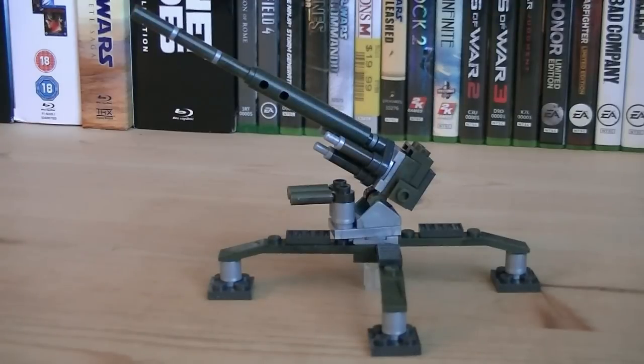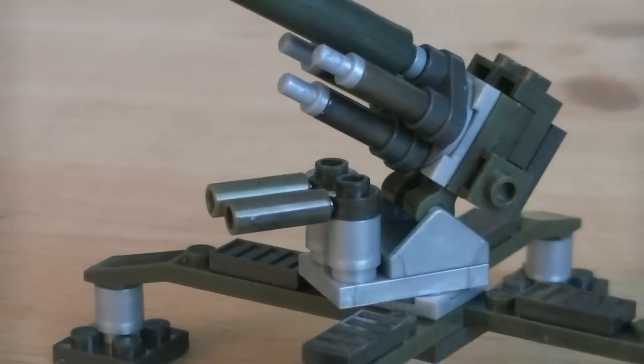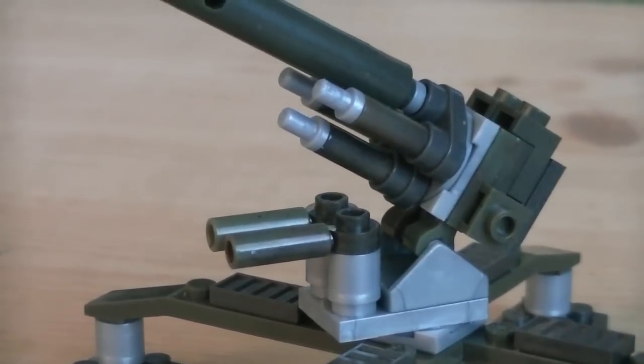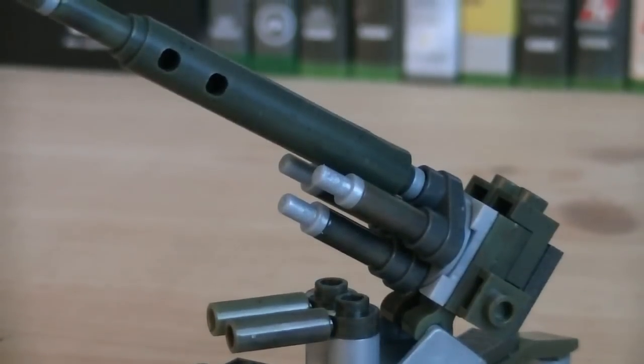Even though they haven't released any enemy combatants with the Call of Duty line so far, this is technically our first enemy piece of equipment, seeing that it's based off the German 88mm flak gun. It's primarily built with green, silver, and gray blocks. The gun emplacement is supported by four legs which are raised up off the ground, and in the center is a clear translucent piece for added support. Even though the cannon itself is a rather basic design, Mega Bloks still managed to add in multiple features and a decent amount of detail.